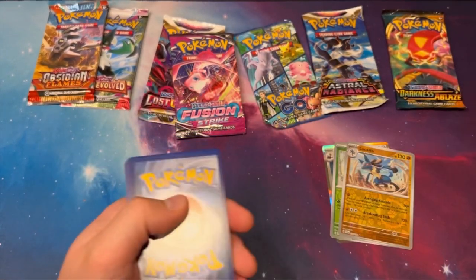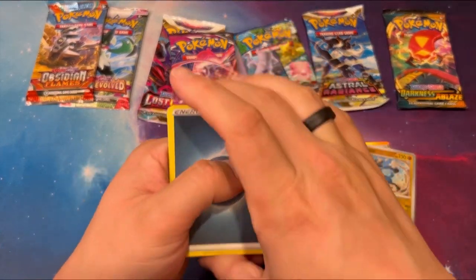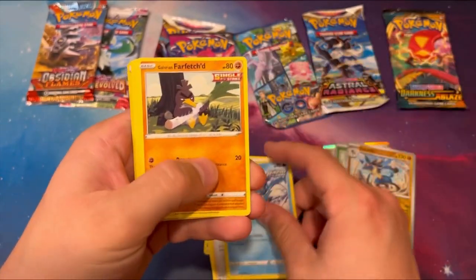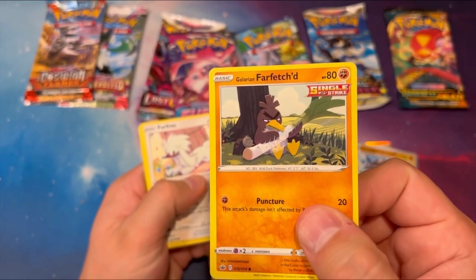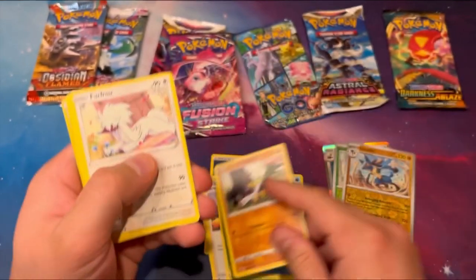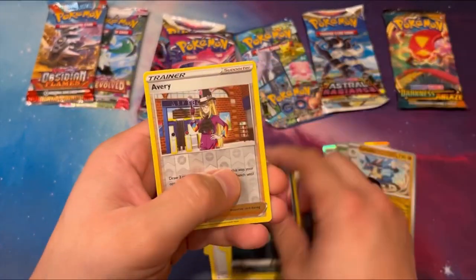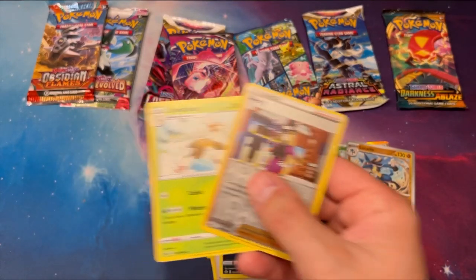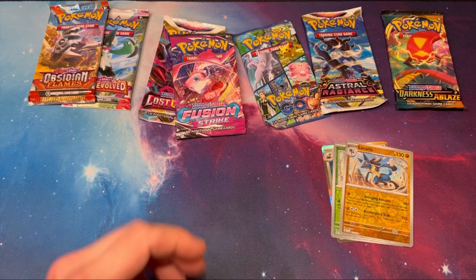This is kind of fun — we're doing like our own little pack battle here. Dark Energy. Old Cemetery. I think we have our first hit. This is kind of an interesting-looking Farfetch'd — he looks mad. Furfrou? Avery and Zamazenta. So no — I would say 100% Scarlet Violet beats what we got there. Scarlet Violet still the winner.